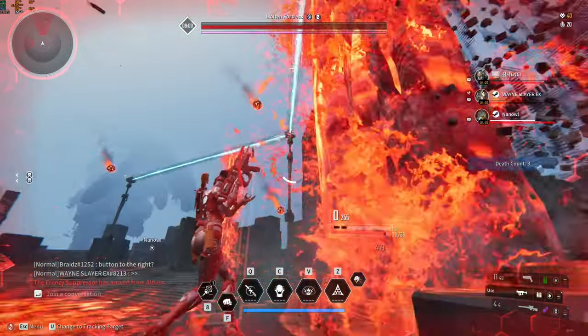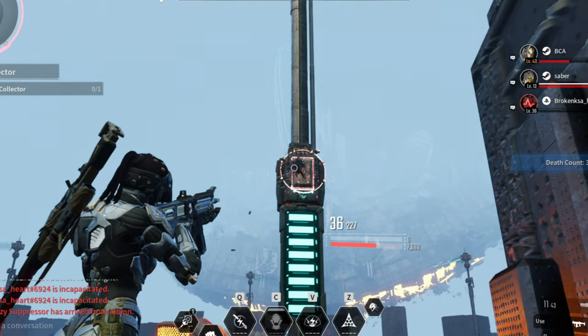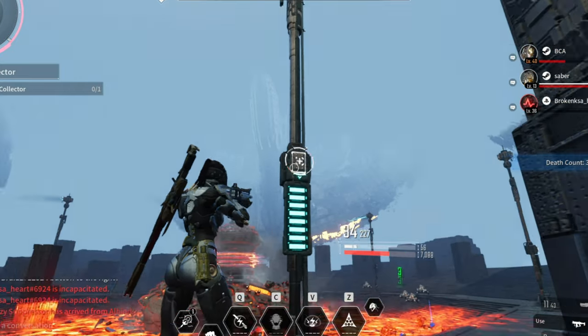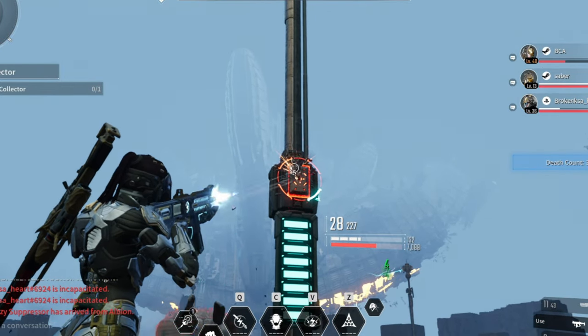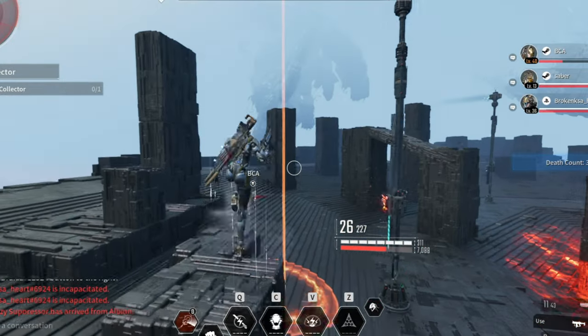If someone pushes left, the electricity will not be connected. You also have to shoot the buttons a couple of times until it points to the right. You have to be fast on this phase because all the pillars must be pointing in the same direction — to the right.